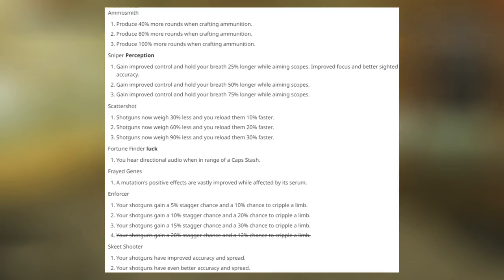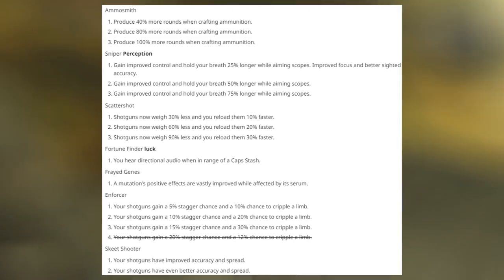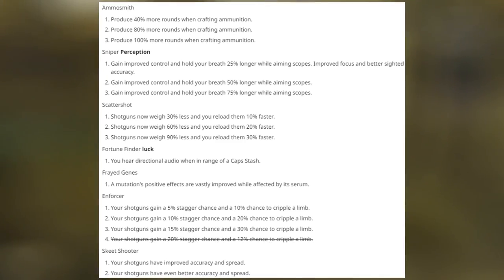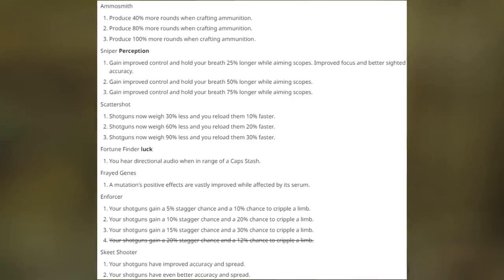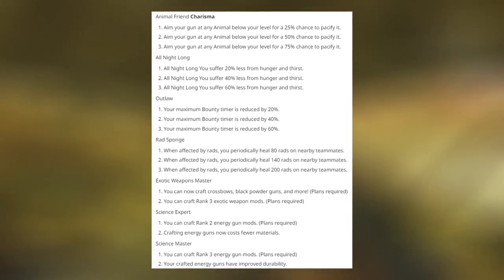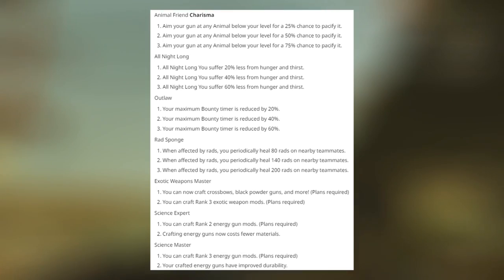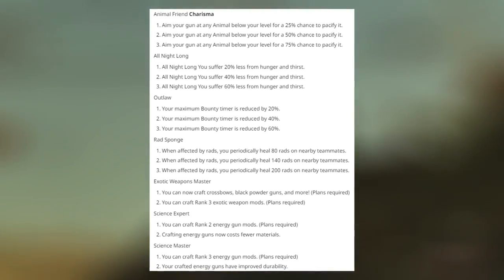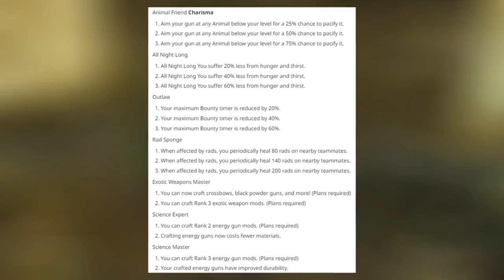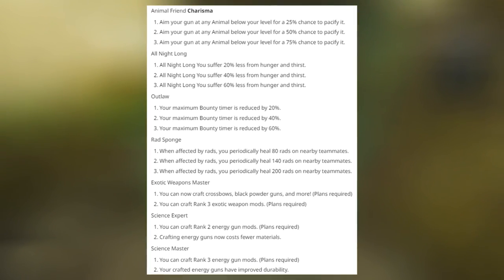Enforcer gives shotguns a 5, 10, and 15% stagger chance and a 10, 20, and 30% chance to cripple limbs. Skeet Shooter gives shotguns improved accuracy and spread — a lot of routes for shotgun and rifle builds. All Night Long reduces hunger and thirst by 20, 40, and 60% at night. Outlaw is interesting for griefers — your maximum bounty timer is reduced by 20, 40, and 60%. I've only seen one wanted player in my entire time with the game, so I don't think people should invest in this unless it comes through a perk card pack.